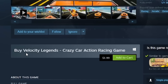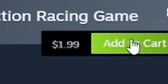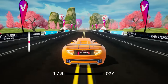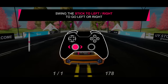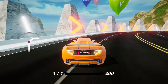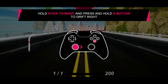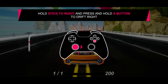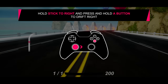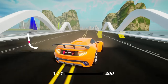So we've got something called Velocity Legends Crazy Car Action Racing Game — two bucks. I'm assuming this is going to be decent. Here we are with Velocity Racers. For two bucks — oh, it's telling me how to go left and right. It won't let me actually control it, just telling me how to... I'm doing exactly what it's saying on the screen. I'll be right back, I'm going to try another remote. It works with a keyboard — oh geez.